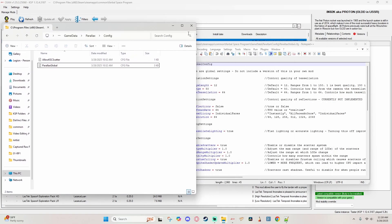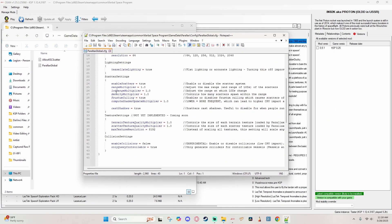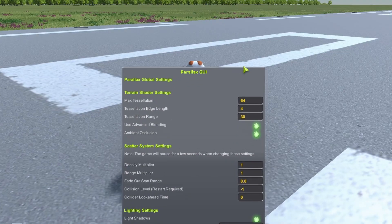Back in the day, if you wanted to turn on collisions or improve performance, you had to open up a config file, scroll through the code, and find the lines to change. Nowadays, there's a super handy icon on the toolbar with everything you need. There's a lot in this menu, but only two things that we really need for the sake of this video.